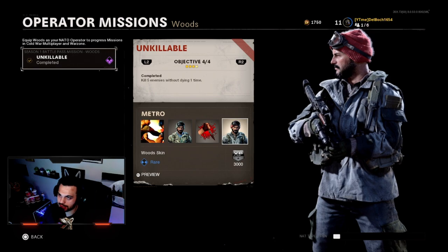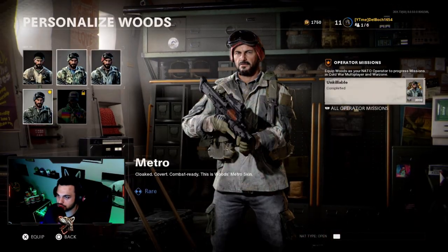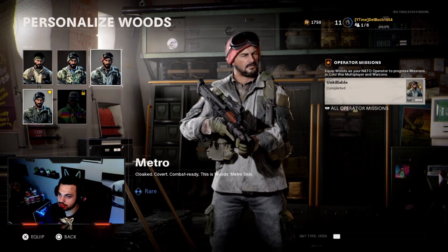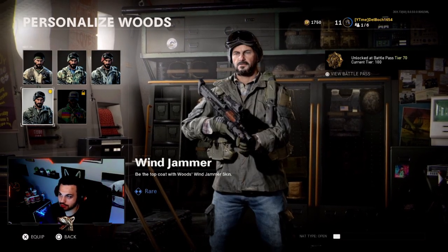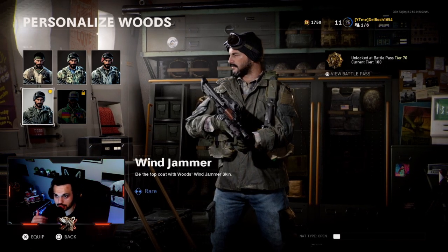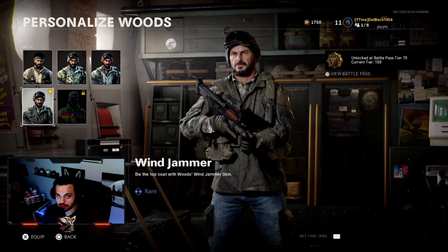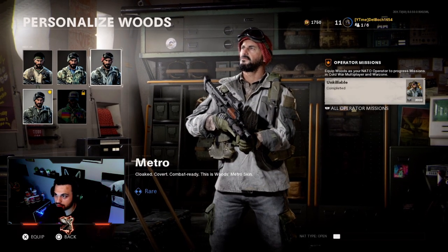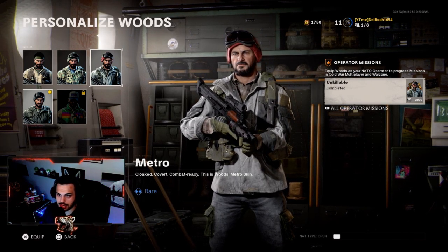The fourth mission is just one Bloodthirsty — very simple and straightforward. You end up getting two skins from the Unkillable operator missions, and one skin just for reaching Tier 70. So these are the three new skins you can get in the battle pass. You can unlock them in Warzone or in Cold War by completing these four operator mission objectives.